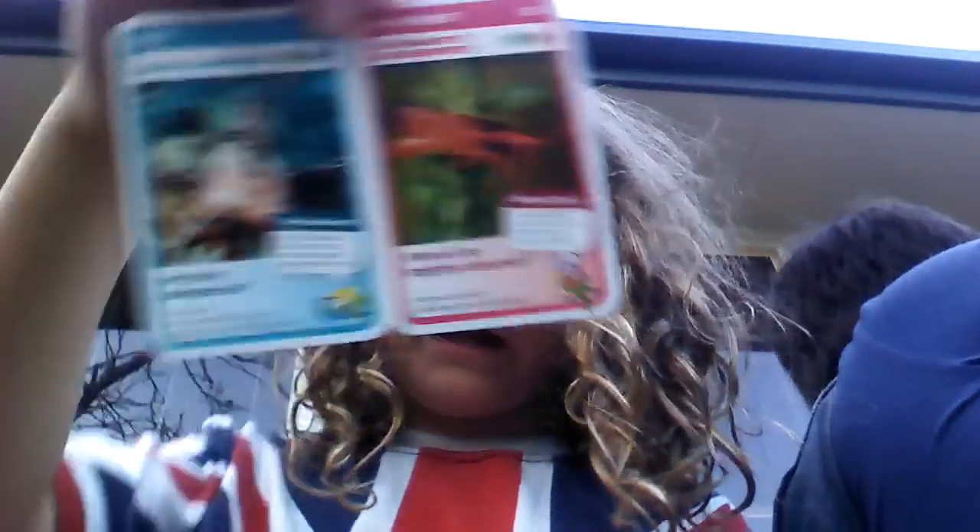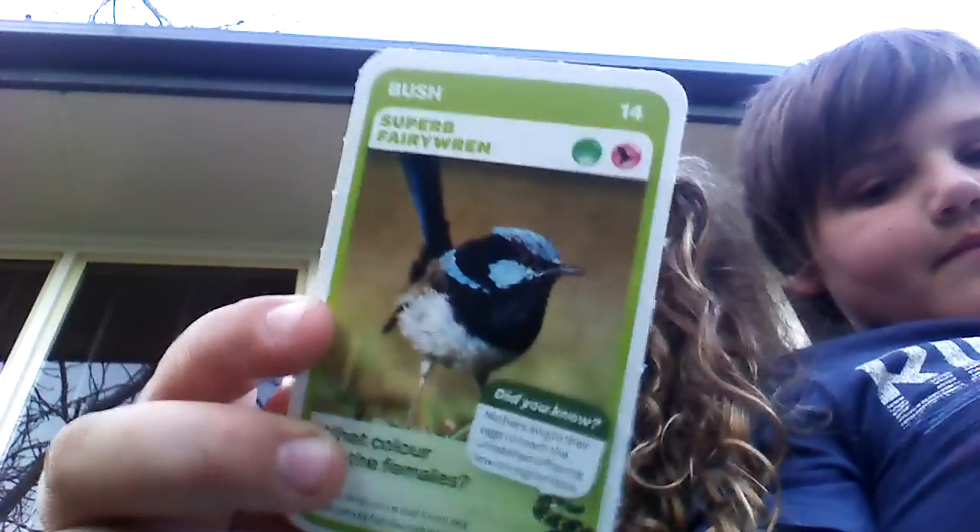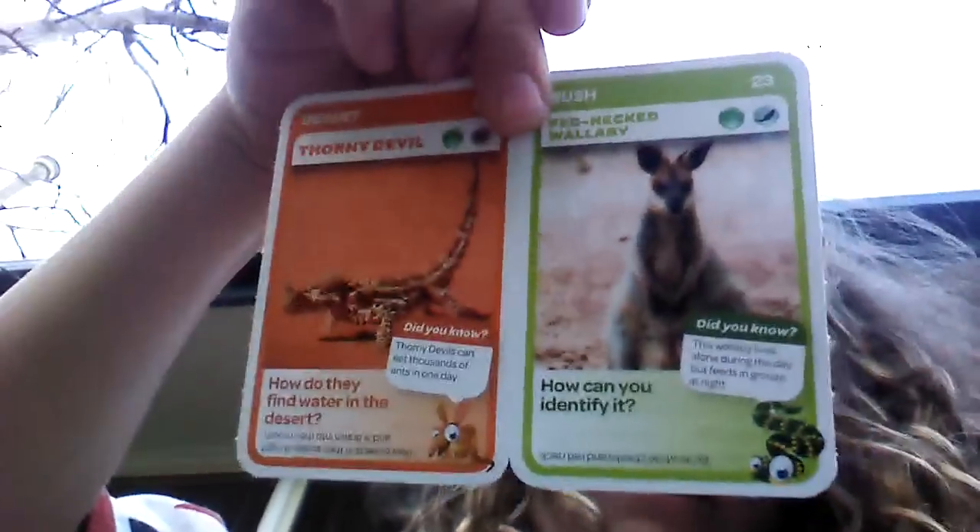There are some good cards. Now I'm going to do all these four here. I've got a Leichhardt grasshopper again, which is a double. And I've got a lunafish. I've also got a superb fairy wren and a thorny devil — that is a very good card — and a red-necked wallaby, which is good.